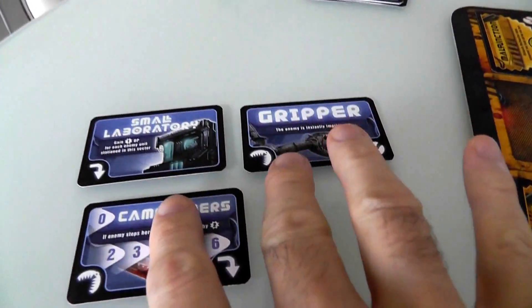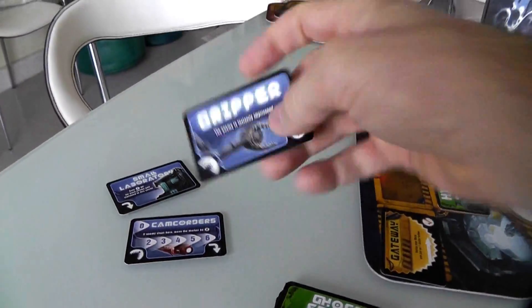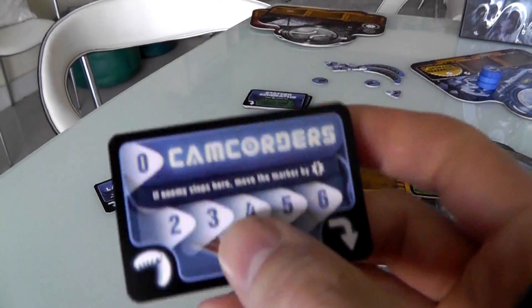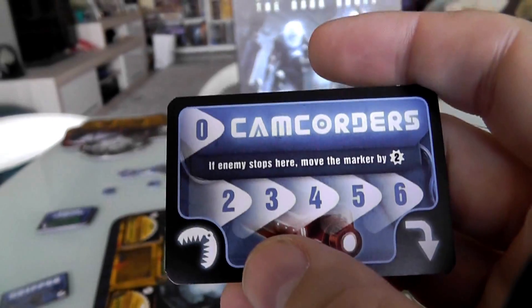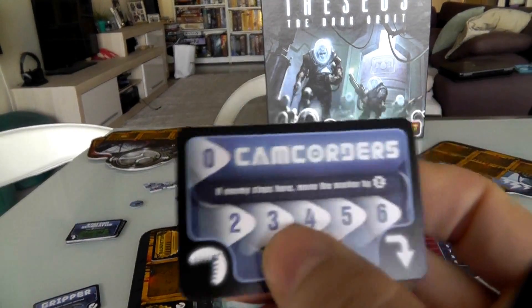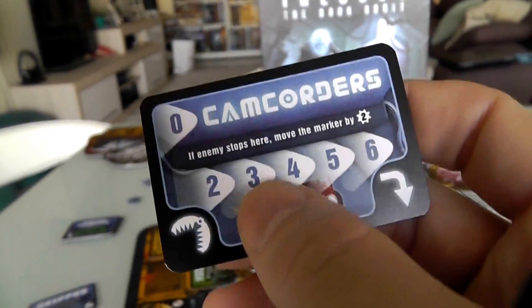She's going to pick one of these and install it anywhere she wants. Small laboratory is a place where if she goes to her lab, she can collect more data — which is what she wants to do. The gripper is a trap: if an enemy unit moves into a room where there's a gripper, it grabs it and won't let it leave. The camcorder — if the enemy ever moves into a room where the camcorder is, it videotapes them. All the cards have little descriptions and rules on the back, so you don't have to go to the manual. It's a trap: if I go into a room where there are camcorders, she will videotape it, and then later she can go in and pick up the tapes and score points.